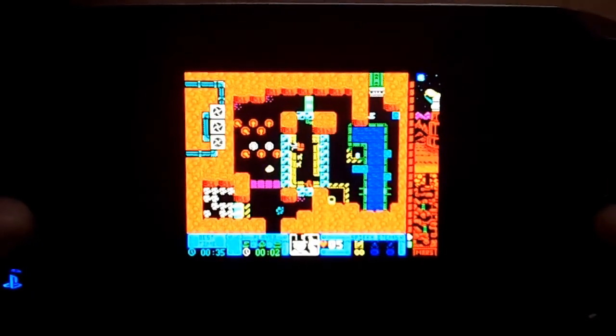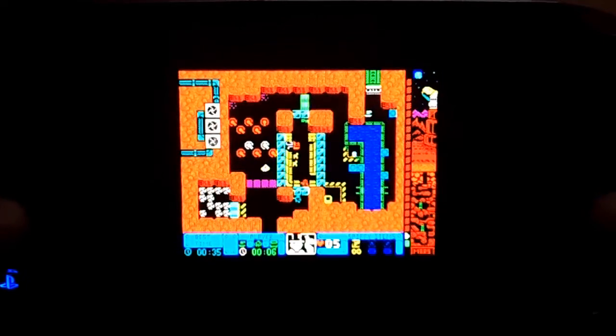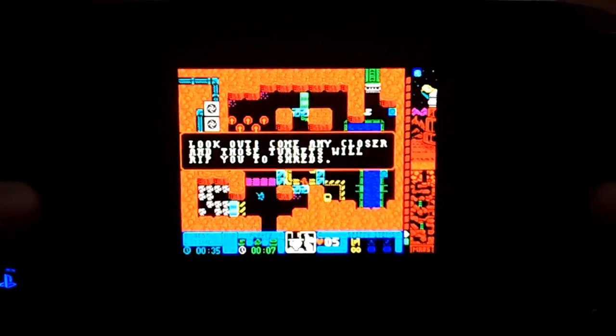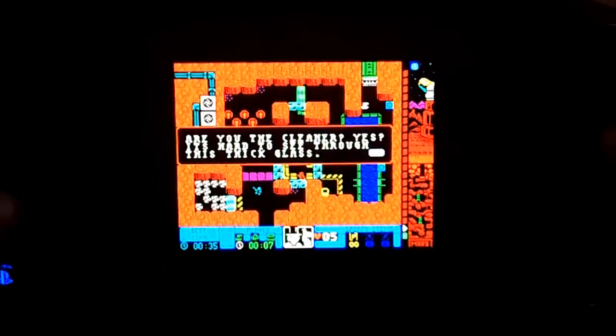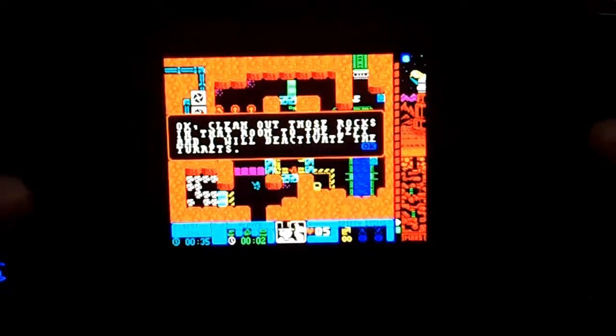Rock Bosher's DX is an 8-bit action puzzle game that's pretty simple to pick up on. You're a miner guy on planet Mars, and you shoot up rocks and enemies, and run from point A to point B on single screen levels. Throughout the way, you also hunt for keys, deactivate turrets, and hit switches.